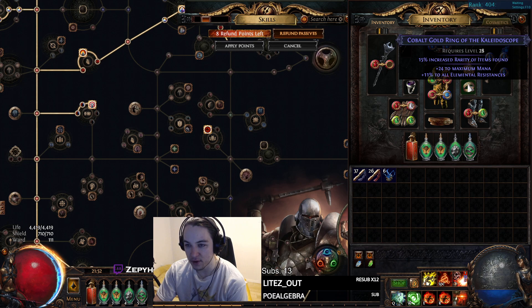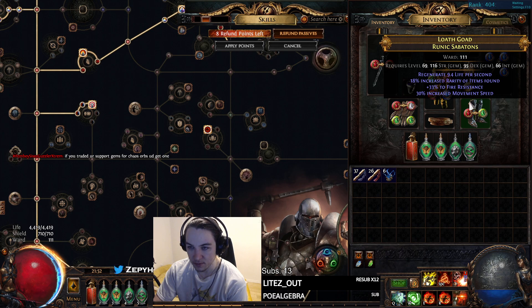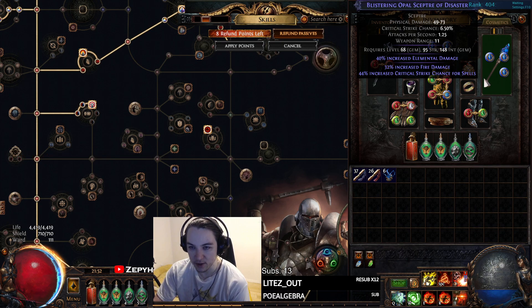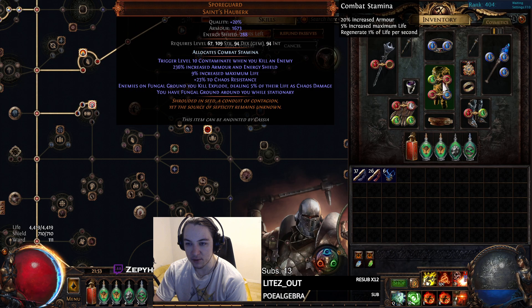And then a Gold Ring with All Rez, Replicant Winter Heart which is found in Heist, Runic Sabatons from Expedition — I got lucky and they rolled pretty decent. And then this is my other weapon, an Opal Scepter with percent Fire Damage and Crit Chance to Spells. That is all my gear.